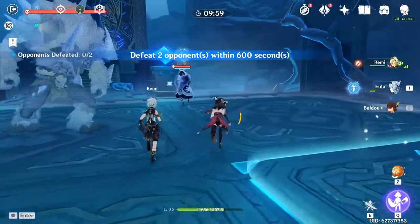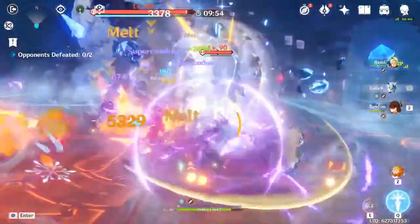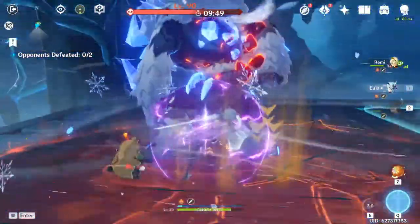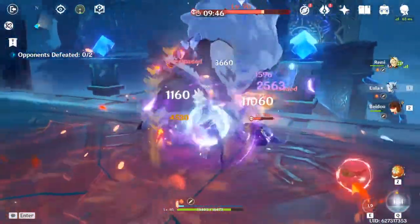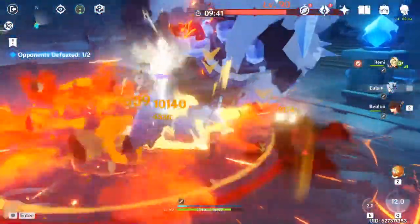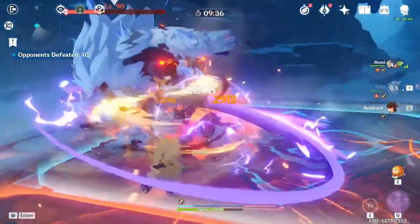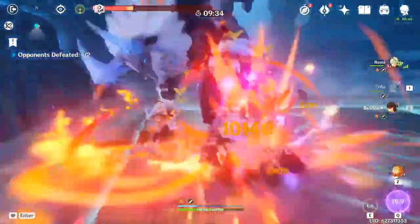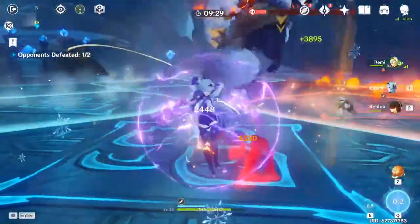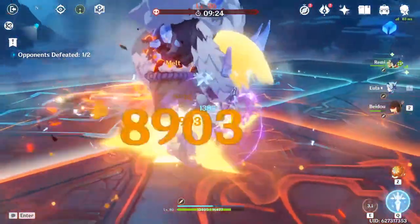You can break it down however you want. The reason I did it is I put 60 runs into the artifact domain that would give my main character, Eula, the set that I desire for her — which is the Pale Flame set. I put 40 runs, the next highest amount, into the domain that gives the Noblesse Oblige set, because I believe that is an amazing set that can be used on many different supports. The other 3 domains I did 20 runs each, to get some artifacts for my other support or secondary team characters. After all, I do love my Eula, but she can't do everything by herself — she does need a team built around her.